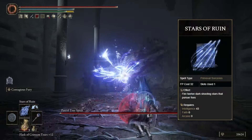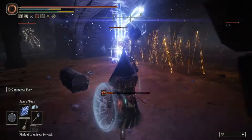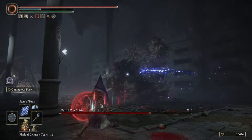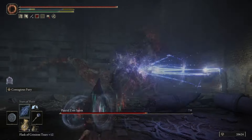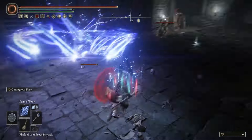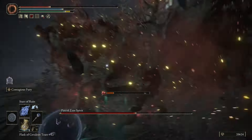Stars of Ruin is our first legendary sorcery on this top 10 list. This is a very fun sorcery that can be charged to 30% increased damage. The interesting thing is that it used to be incredibly overpowered — the tracking on Stars of Ruin was absolutely incredible. However, somewhere around patch 1.7 or 1.8, this got nerfed, so the tracking isn't as good. It is still there and still noticeable. It is decent against bosses, but this sorcery is really good against smaller and medium-sized enemies, as it typically takes just one cast to kill anything you could dream of.